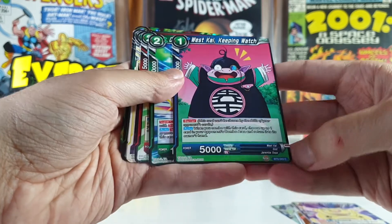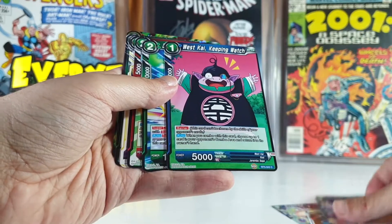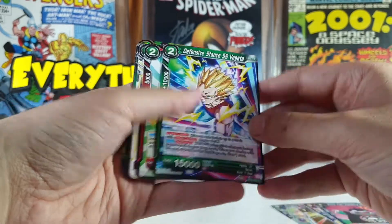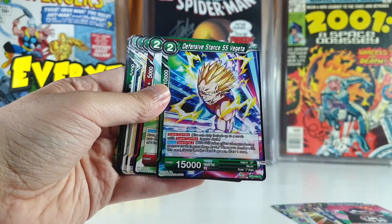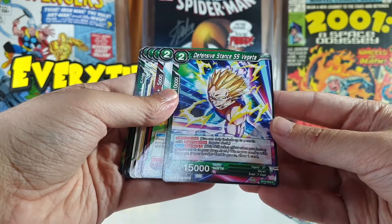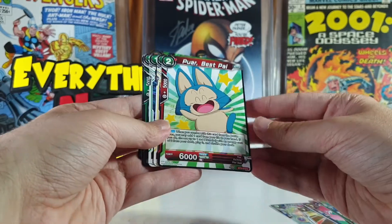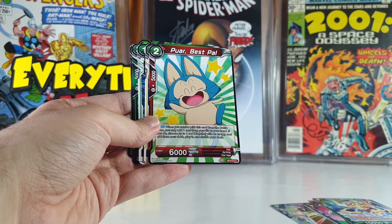West Kai Keeping Watch — not very powerful. This one is a C so it's a common. This one is an uncommon. The next one is Defensive Stance Super Saiyan Vegeta, also a common but a very nice one — pretty cool design on this card.